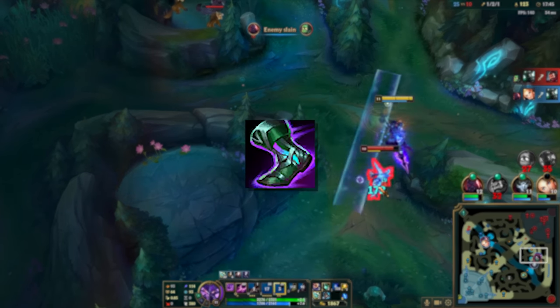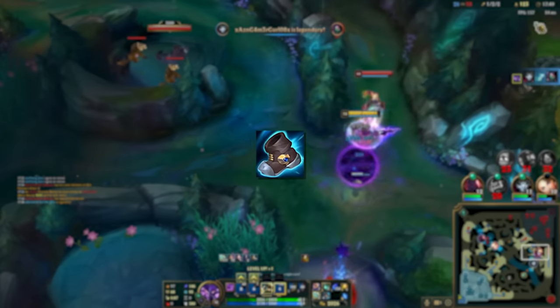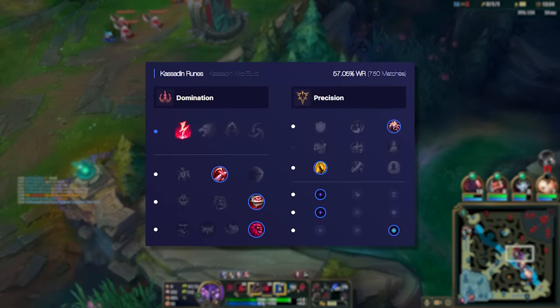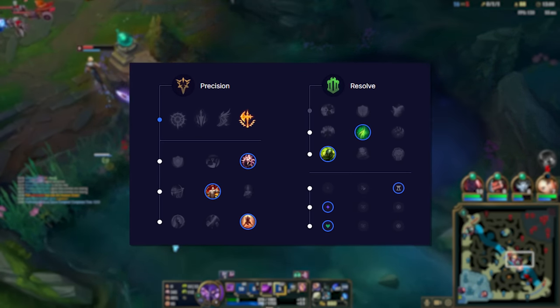Your boots are usually Sorcerer's Shoes, but into full AD comps, Plated Steelcaps are great, and into teams with a lot of CC, Merc Treads can also be very solid. The runes are usually Electrocute because it's just the best overall rune, but First Strike does scale way better, and Conqueror is better for longer fights depending on your build.